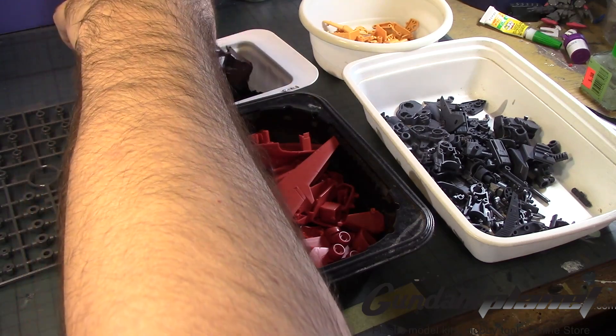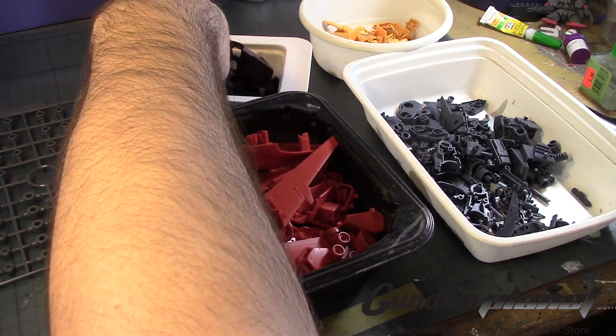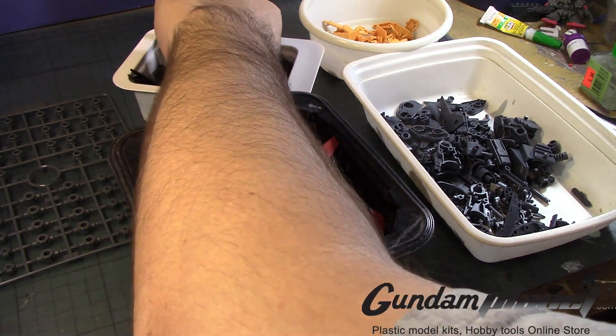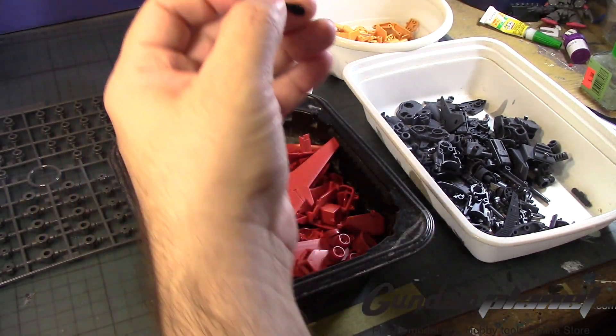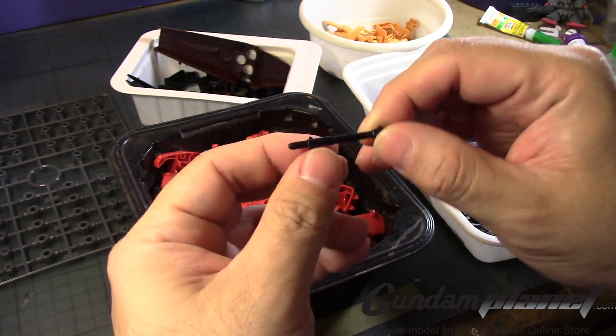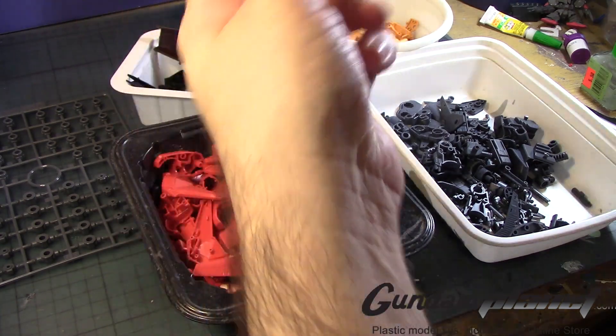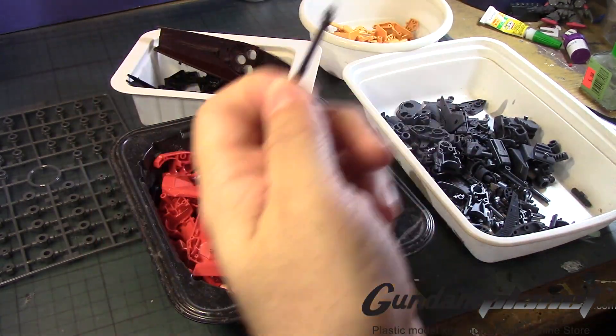One thing, for example — when I was looking at the episode of the Bawoo Sleeves type, the missiles were actually white. I believe I saw that they were white instead of black. So what I'm going to do is turn them white as well.